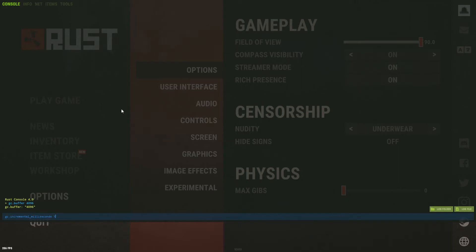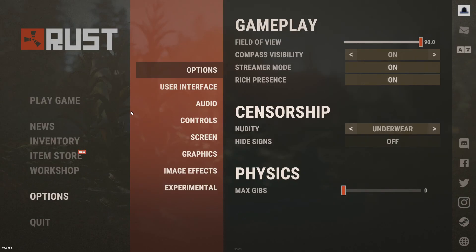Also type 'GC.incremental_milliseconds 1' — the default is three milliseconds. This makes it collect more quickly in smaller increments rather than collecting a lot at once, so it won't lag. Alright, thank you for watching, I hope this helped you.